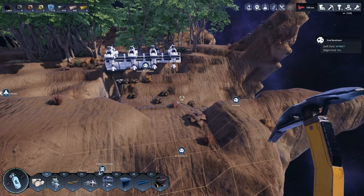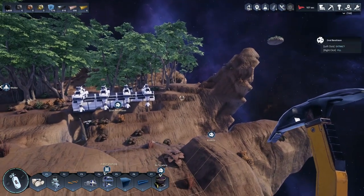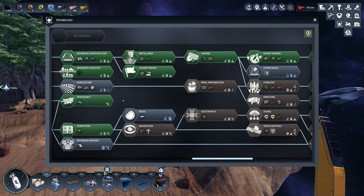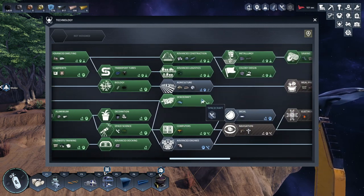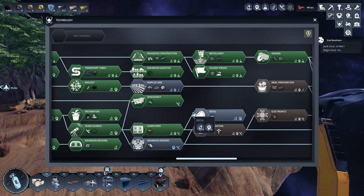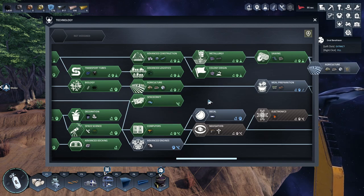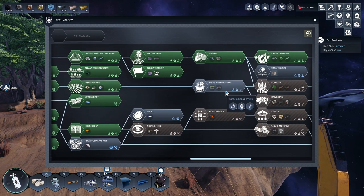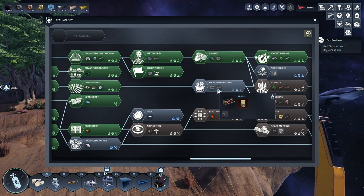What I want to do is get into some farming. As you can see in my research, I've been producing some biology research so I can start unlocking things like farms, because my colonists don't have enough food. I gotta get some agriculture going, so we're gonna go ahead and unlock that now.